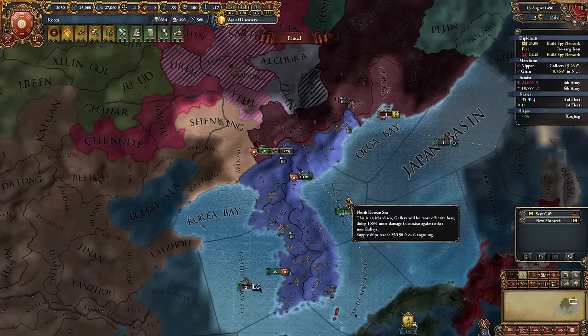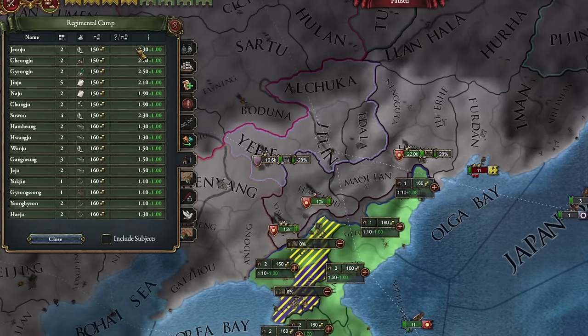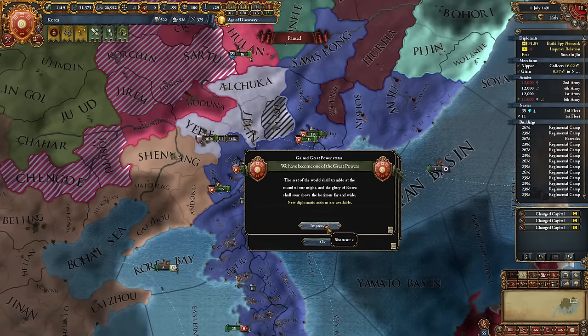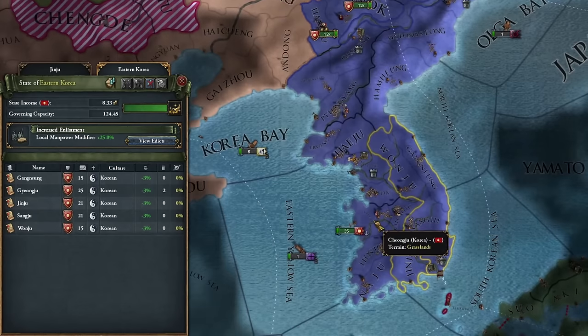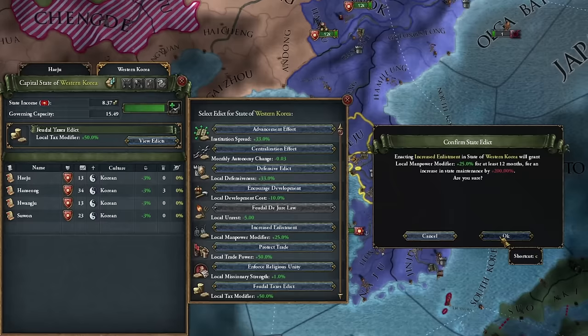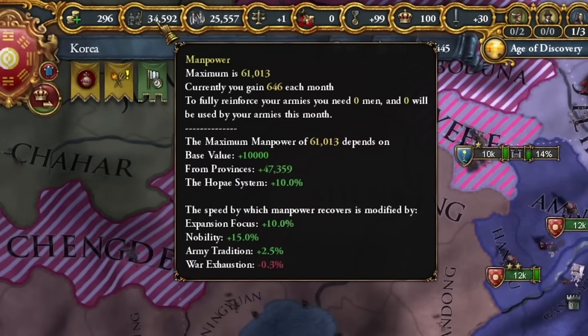It's also not a problem that I'm no longer a tributary of Ming. With the 8th technology level, I can build regiment camps, increasing my army size. Conquering Jianzu in one war turned out to be impossible, but we've finally become a great power, and Ming considers us a rival, which doesn't bother me. To replenish our manpower faster after wars, I change edicts to speed up the process — 25% faster is always something. Money isn't an issue, and our manpower growth is quite good.